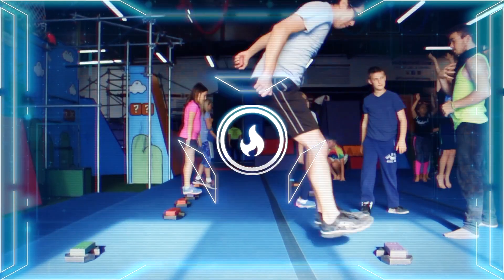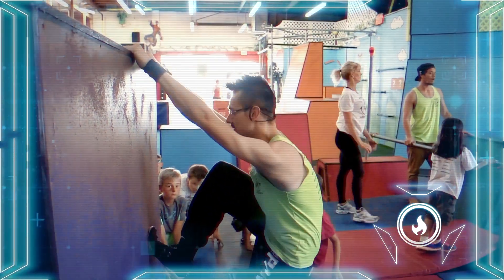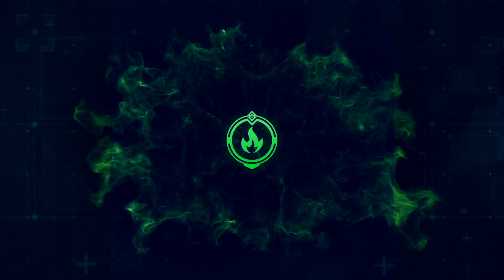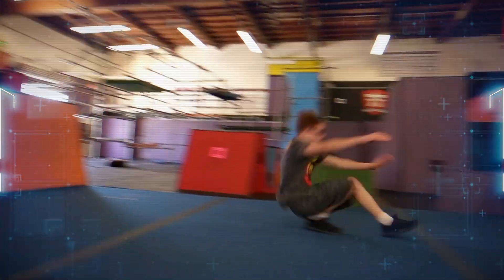Your training will begin in the white rank classes. As you master your fundamental parkour skills, you will move up the Firestorm ranks. Upon achieving green rank, you will unlock Firestorm's freerunning classes, where you will begin to learn flow, style, flips, and spins, as well as advanced parkour skills.